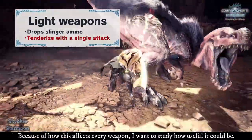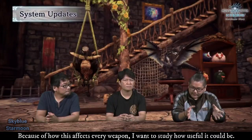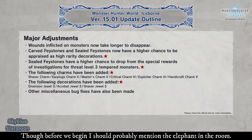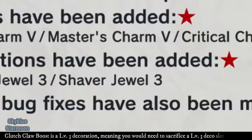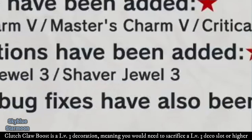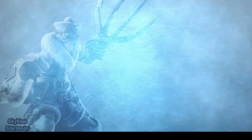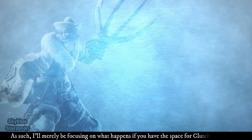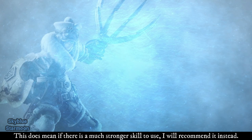Because of how this affects every weapon, I want to study how useful it could be. I should mention the elephant in the room: Clutch Claw Boost is a level 3 decoration, meaning you would need to sacrifice a level 3 deco slot or higher. Depending on your weapon, playstyle, and current decoration loadout, fitting this in will be up to you. I'll merely be focusing on what happens if you have the space for Clutch Claw Boost. If there is a much stronger skill to use, I will recommend it instead.